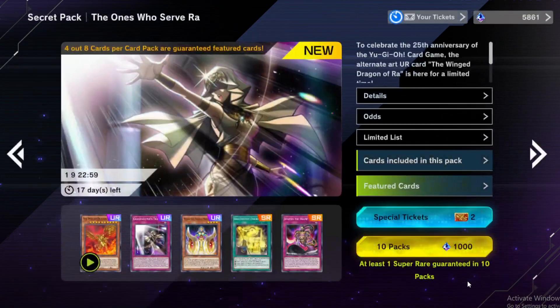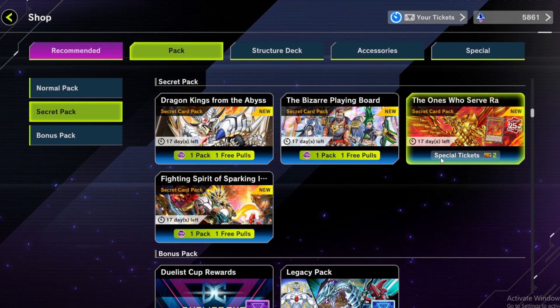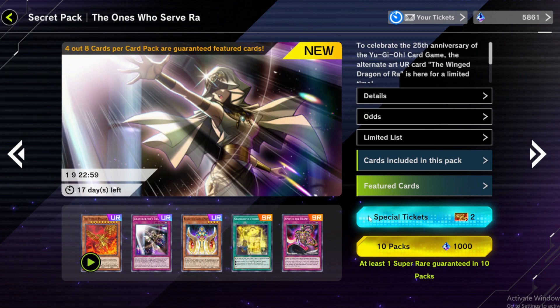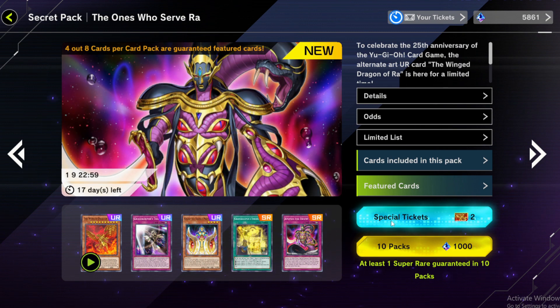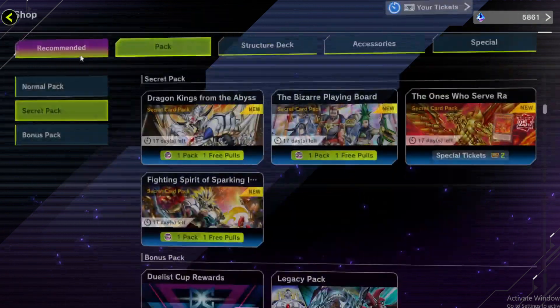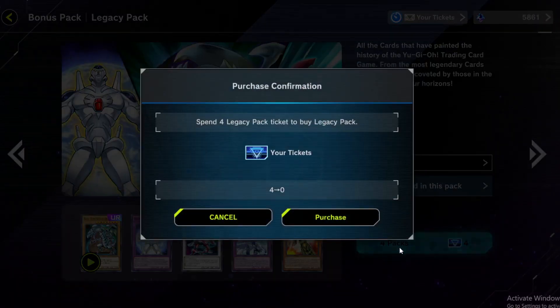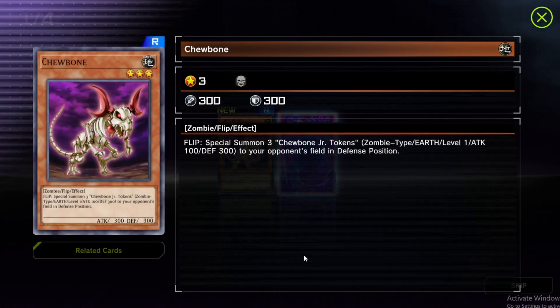I'm glad we at least utilized the draw for the 25th anniversary pack. We do have two special tickets — I'll let you decide if we should use them, since what we just drew wasn't all that great. That's our pull for our last win. Let's check our legacy tickets — we seem to have four, let's pull them. Ultra rare border — highly doubt we're actually going to get an ultra rare card. I stand corrected — it's Chewbone. Flip: special summon three Chewbone Junior tokens, two to your opponent's field in defense position. Not helpful for us — we're definitely not playing that.